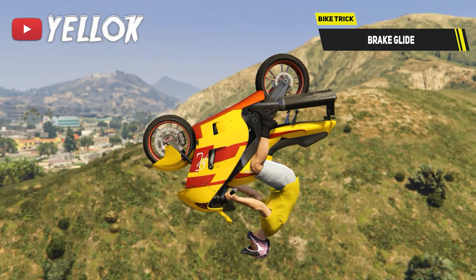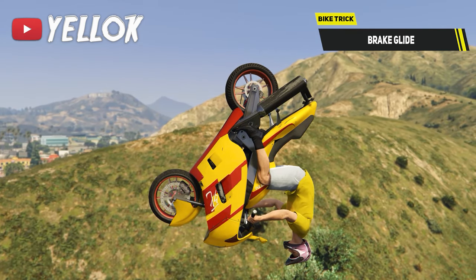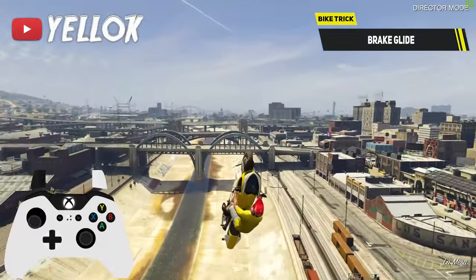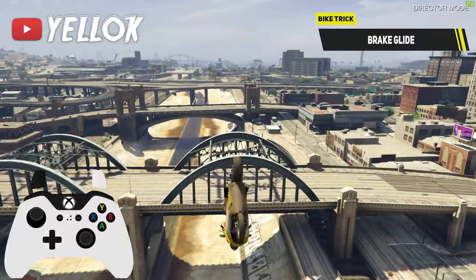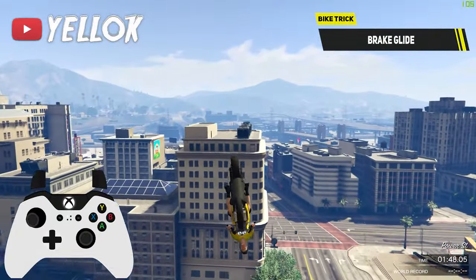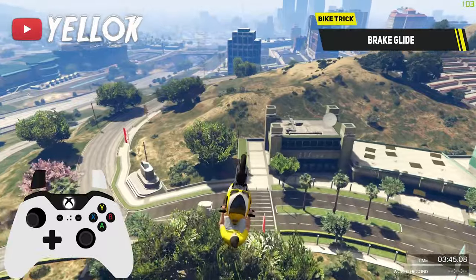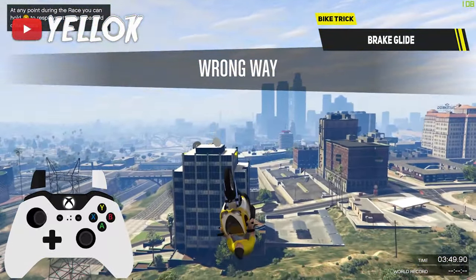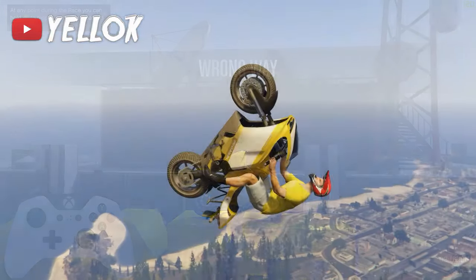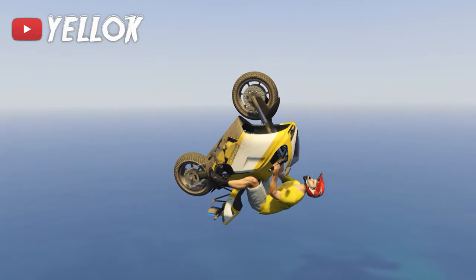The so-called brake glide is also super useful and shouldn't go unexplained. To achieve it, move your front tire under your back tire and hold the position by rotating your stick. This gliding position will let you lose speed and height at the same time. The reason you should use it instead of just releasing your glide completely is that by doing a brake glide you can precisely adjust your height and speed depending on how much you move your front tire under your back tire. If you would just release your glide completely, there is almost no way to control your height and speed anymore. You should really master every single gliding position if you want to hit the best possible motorbike stunts.